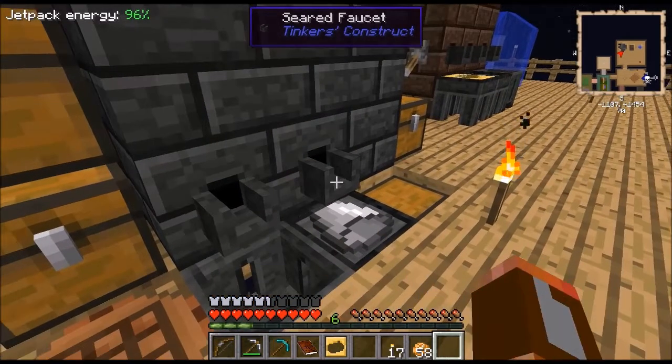I wanna remove the leaves real quick. Just gonna go to the top. And that's pretty much all the leaves that you want. That's how quick it is now. So yeah, to make this lumber axe I had to do quite some work though, but at least I've got an easy way to get wood now.